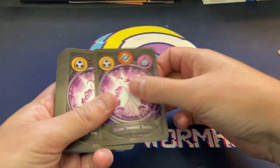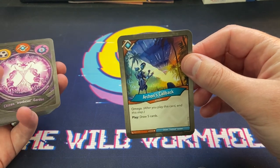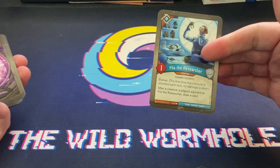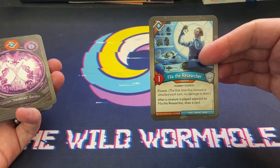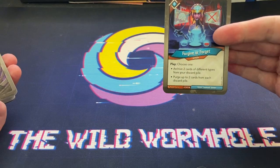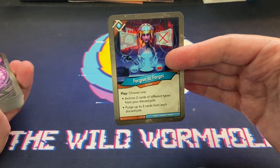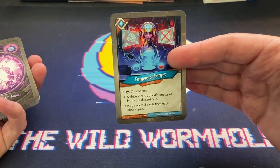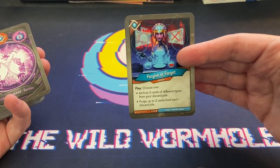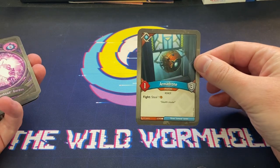Next up, Archon's Callback - solid opening, first turn play: draw five cards. Feel the Researcher - solid elusive one-power, after creatures play adjacent to Feel the Researcher draw a card. Forgive or Forget - choose one: archive two cards of different types from your discard pile, or purge up to two cards from each discard pile. There's a lot of archiving in this deck. Armadrome - fight, steal one.